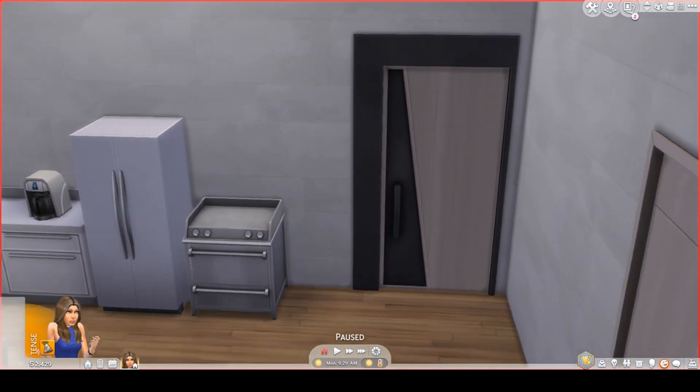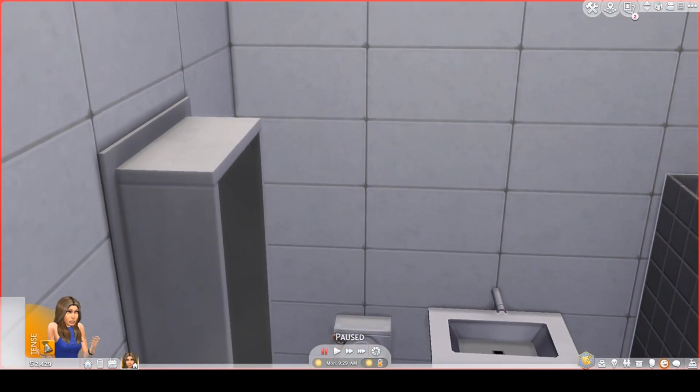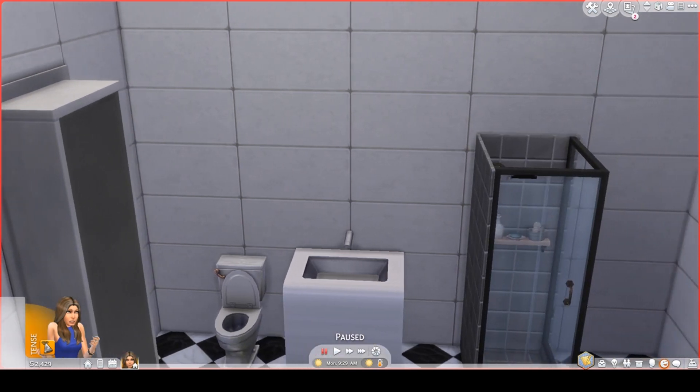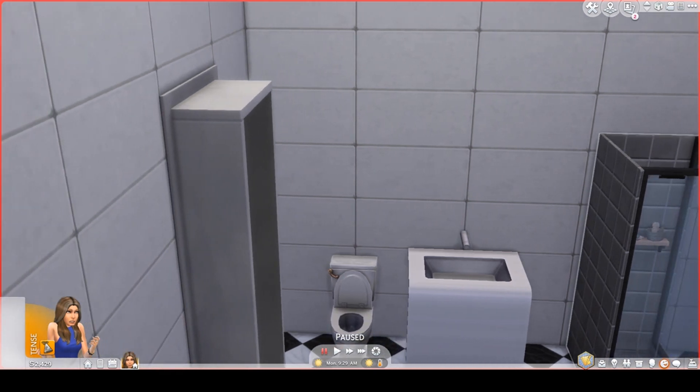Over here, on this wall, you have a full bathroom. This full bathroom has a black and white marble floor. It has a white sink, a white toilet, and a black and white shower. The tiles are also black and white. And I will put the walls down soon.